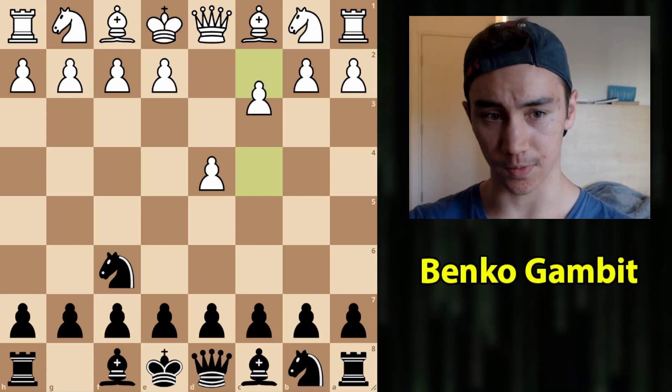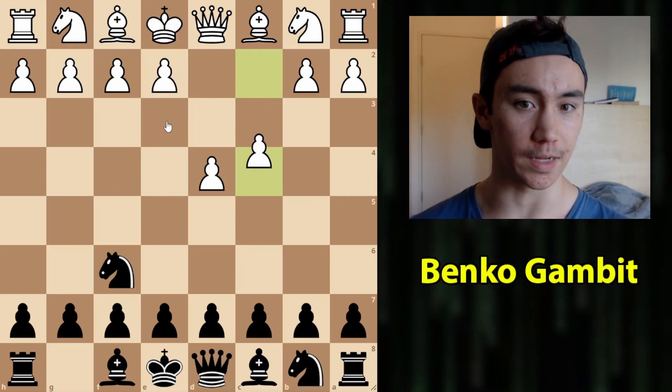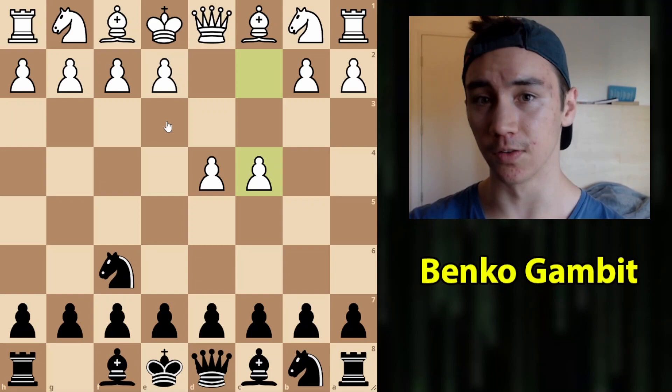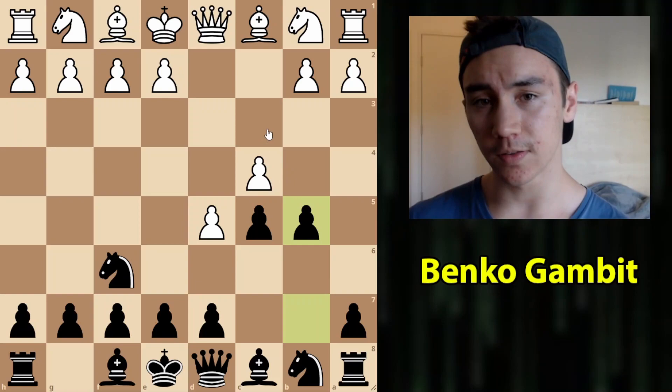More typically, it arises through the moves d4, Nf6, c4, c5, d5, when Black plays b5. White can go for stuff along the way like the London System, but when White goes to the mainline opening and allows us to choose whatever opening we desire, it is in this position that we will go c5, and after d5, there are several different options for Black, such as e6 and the Modern Benoni, but in this video we will be talking about the Benko Gambit.